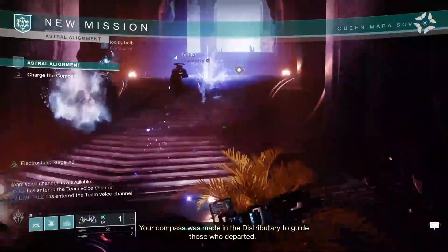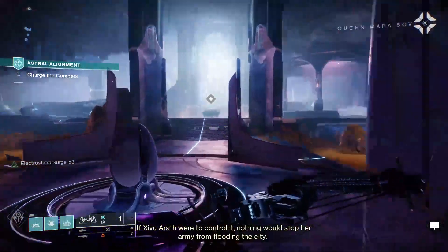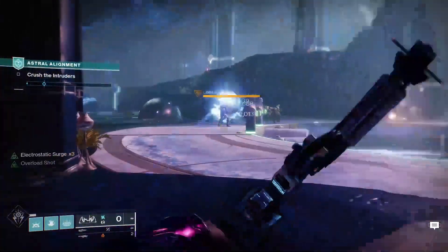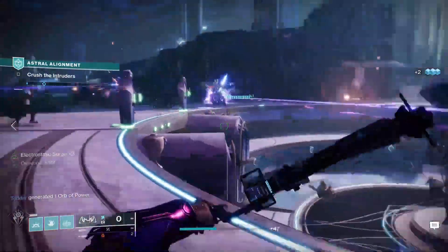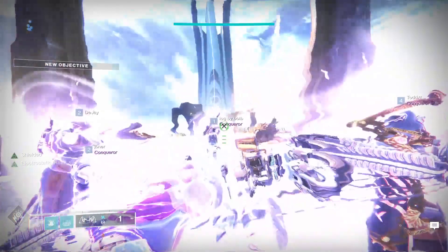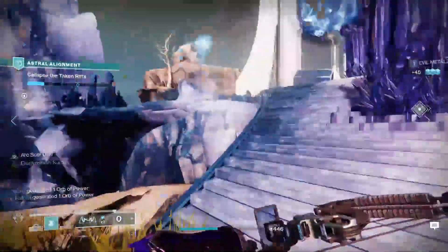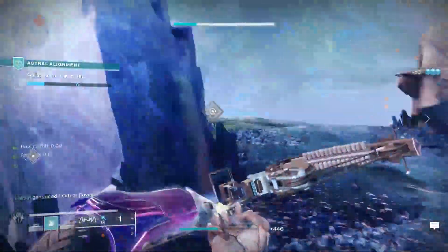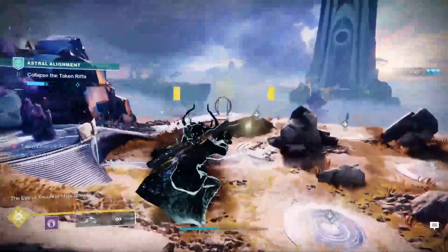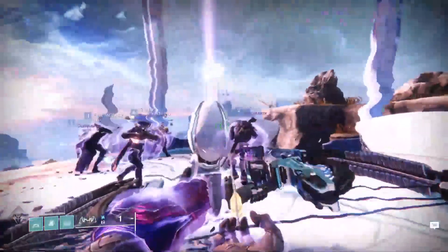Now let's talk about the six-player matchmade activity called Astral Alignment. You load it via the Dreaming City directory and it takes you into what looks like Blind Well. First, you're going to activate the well and kill trash until you're teleported to a different area in the Dreaming City. You need to collapse Taken Rips — a bunch of Taken will pop into the area including Taken Majors. Destroy them, pick up their essence (their Taken Orb), bring it over to a nearby plate, and you will auto-dunk it right in. Keep doing that until you've dunked on every plate. Champions will appear, but no big deal. When you've finished with that part, you'll be pushed into a new activity.